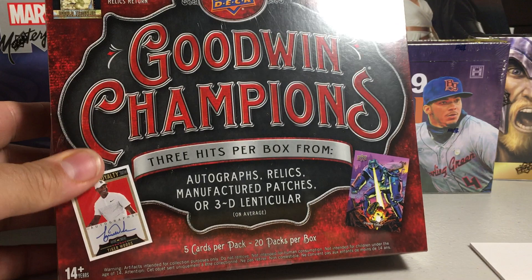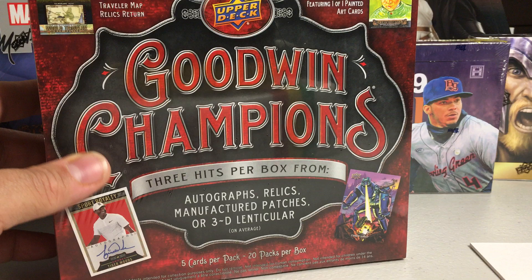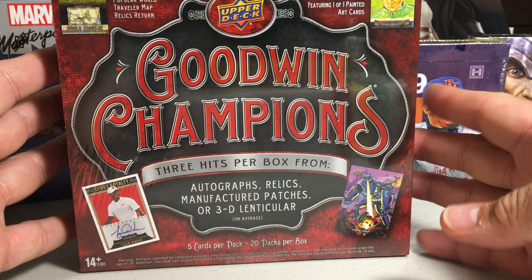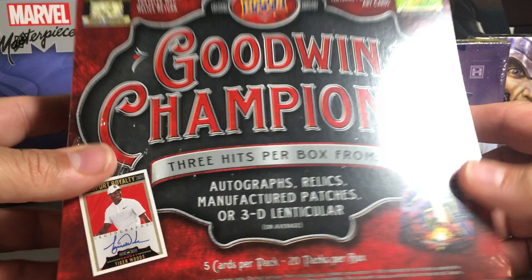Hey YouTube, Sandy Frank here. Today I went to the local hobby shop and they had some 2018 Upper Deck Goodwin Champions at a really good price. I picked up three boxes. This stuff was really tough when it first came out, but the prices have dropped quite a bit. In fact, you can get them for under $45 online right now, and I got them for a good price at the local hobby shop.